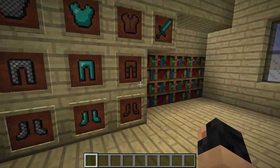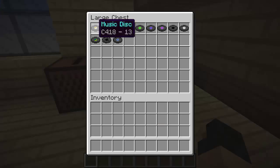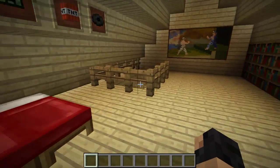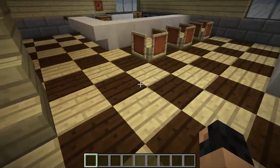This is the closet on this area. Sorry about the sound of the bat — I know it's annoying. Here we got some of the disc music, and our bed. You can see the details on the floor as well.